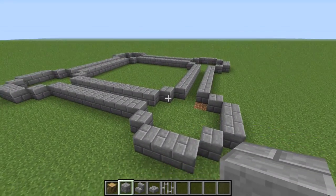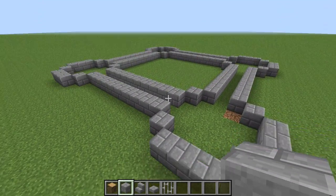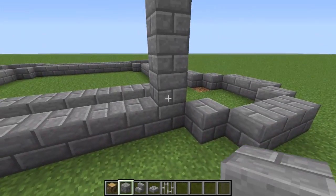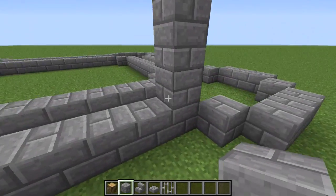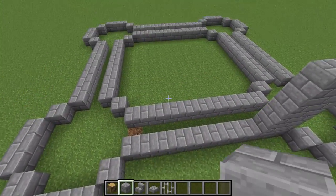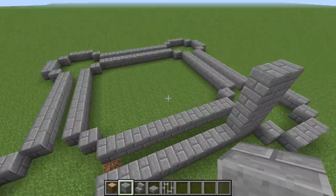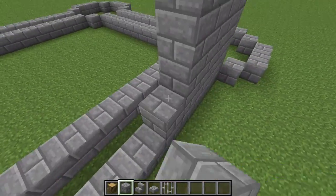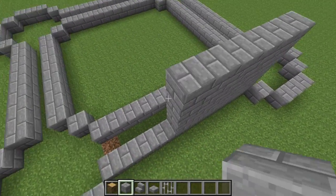Now that we have the layout of the castle, let's go ahead and build everything up around five or six blocks. Anything that is not on the circles, just build up five blocks. I'll show you what I mean - just build this up five blocks. I know you guys don't want to watch me do this so I'm going to do it and come back.